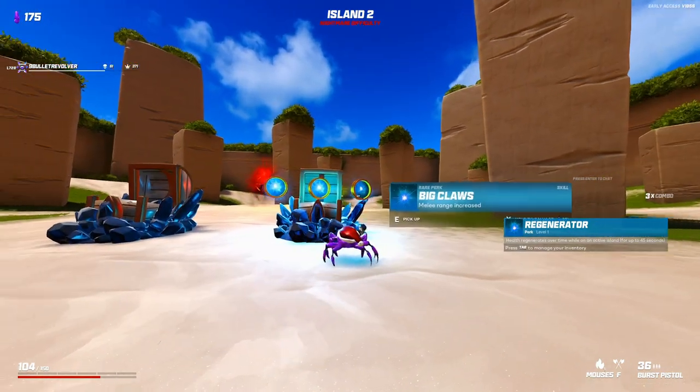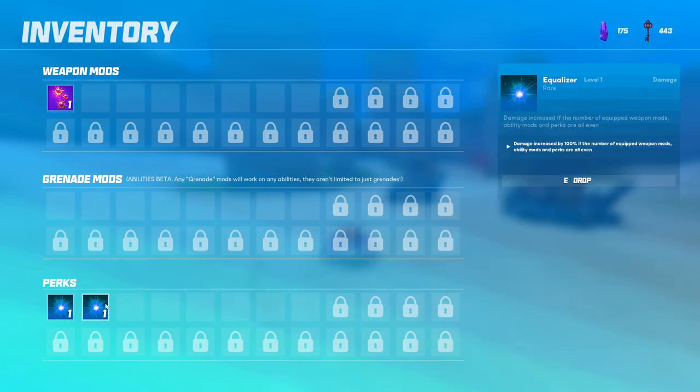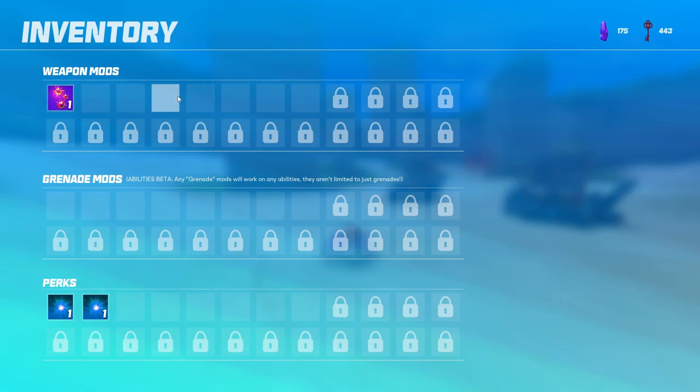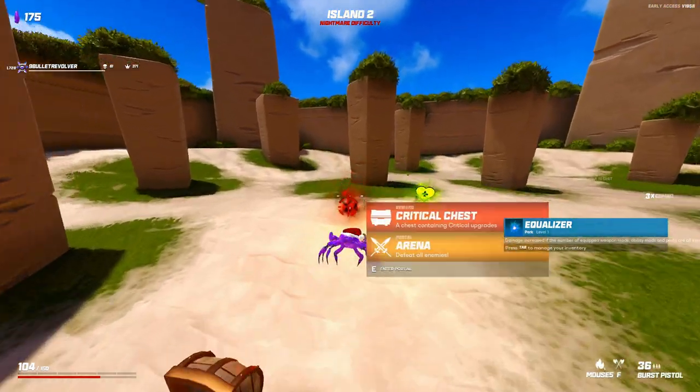An Equalizer is very nice to get this early. If you're unfamiliar with Equalizer, it gives you a damage bonus as long as the number of equipped mods in each category is an even number. So if the Perks category is at 2 — that's even — but if weapon mods are at 1, Equalizer is disabled until I can pick up 2, 4, or 6 weapon mods. Zero grenade mods counts as even. This is a huge pickup — I'll probably be able to run with this.